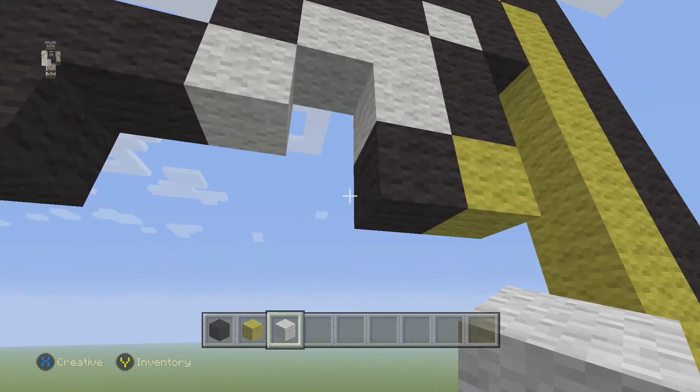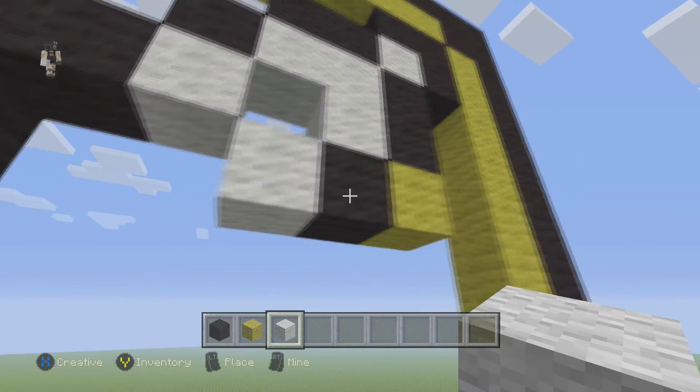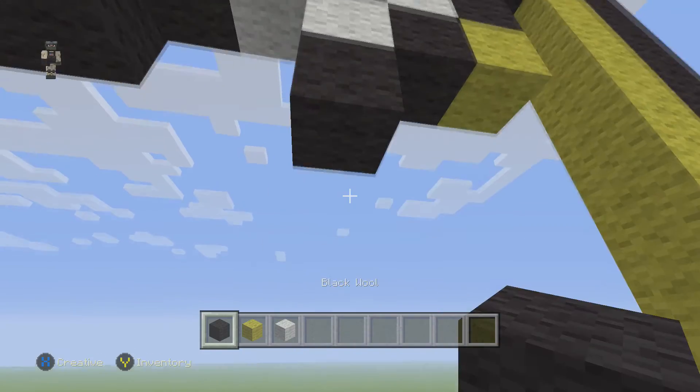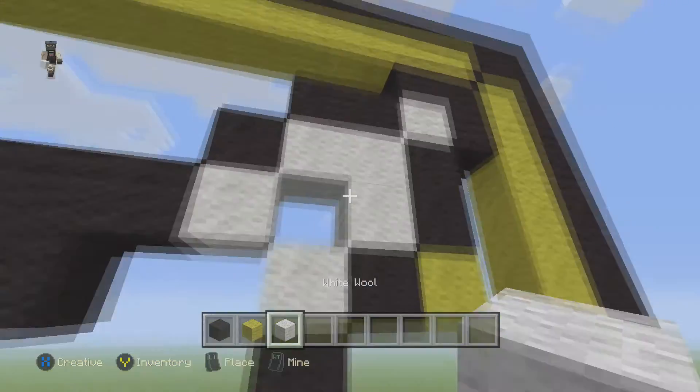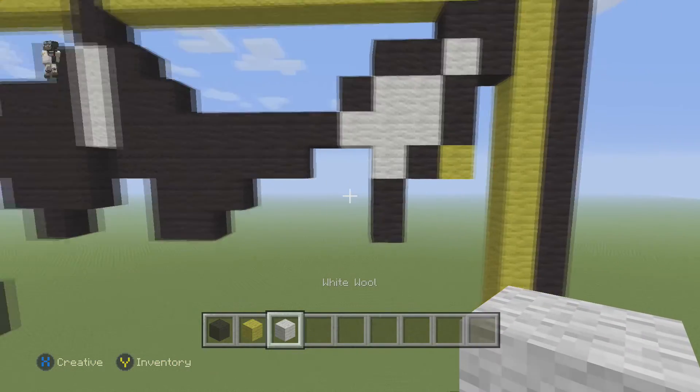And then next to this black block, place a white wool. And then go down by 2 black wools. Just place a white here so it's easier to look at. Make sure you guys have this so far.